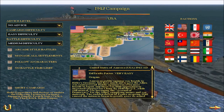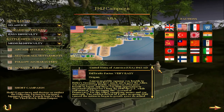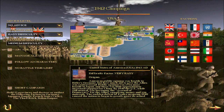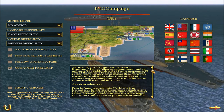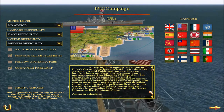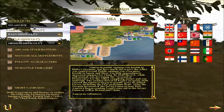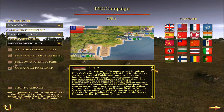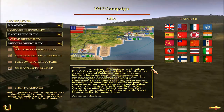Origins: American public opinion was hostile to Hitler's Germany, but how much aid to give the allies was controversial. Public opinion was even more hostile to Japan and there was little opposition to increasing support for China. By 1940 the United States, while still neutral, was becoming the arsenal of democracy for the allies — supplying money and war materials. The sudden defeat of France in spring 1940 caused the nation to begin greatly growing its armed forces, including the first peacetime draft.